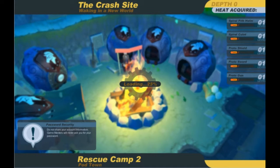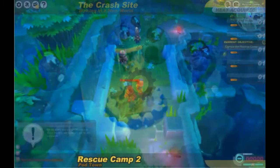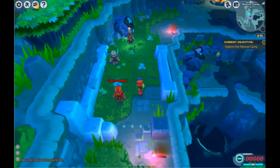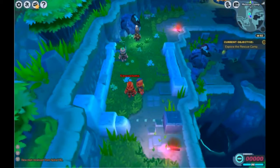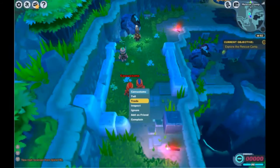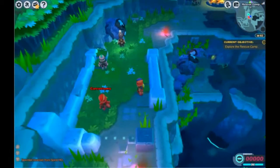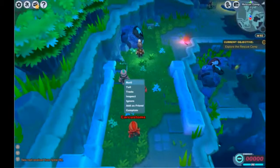Here's the loading screen — do not share your account information, game masters will never ask you for your password. So here are some NPCs and another player it looks like. I can trade or inspect him as a friend. He actually got the same armor color as I did — that's awkward.